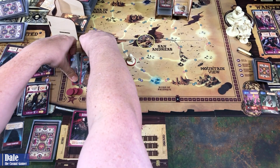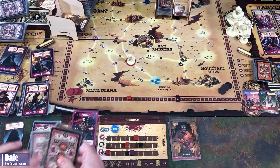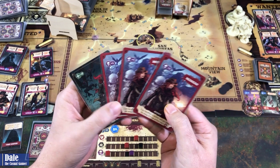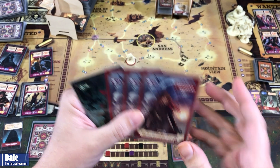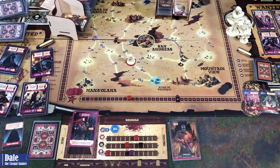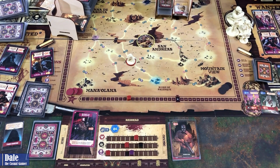That is going to be our turn. Cleanup: draw four cards — lots of cursed and some movement. The Cursed card says: copy the effect of another card you played this phase; if it's an artifact, we lose a health. We didn't defeat anything over in most wanted, so we discard a card, revealing Butch Talbot.